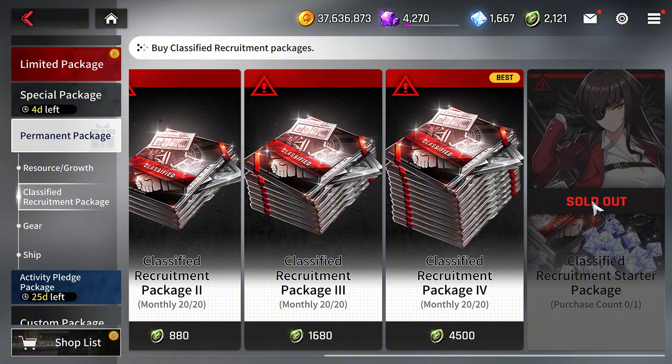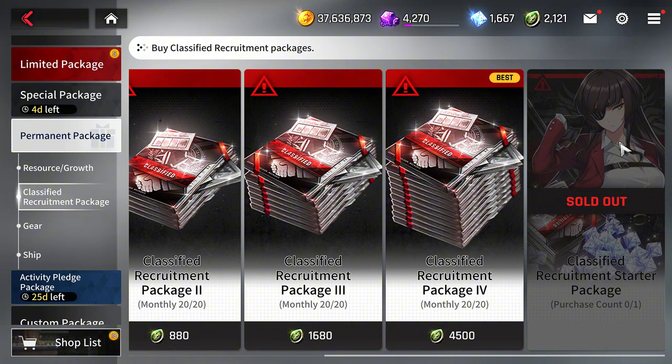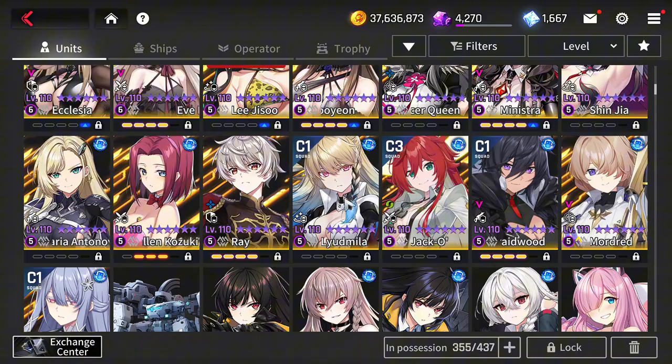In the classified recruitment package, you'll see Liji Su available as a one-time purchase. Normally she'd appear on the left side, but once purchased she'll show here. This is how I got my Liji Su when I first started the game. If you haven't spent anything on this package yet and you have a Liji Su, buy this copy and use the tactical update to upgrade her, then do the recall to get two free awakens.